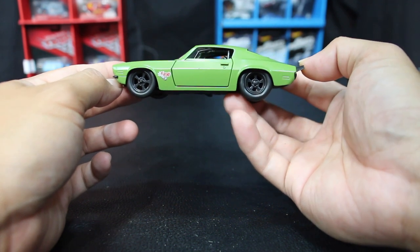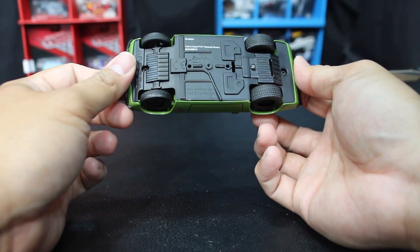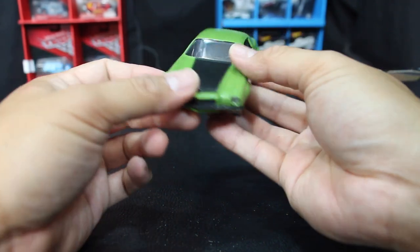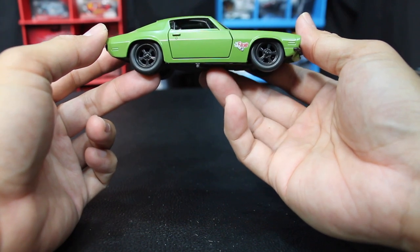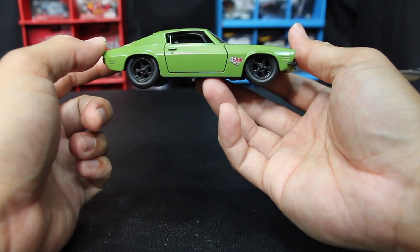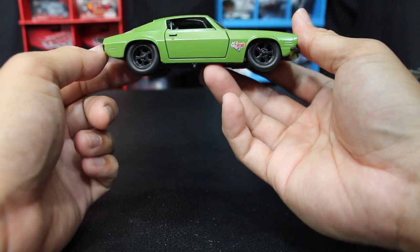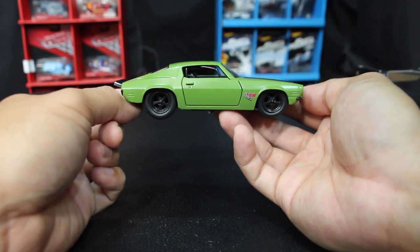I'd like to get a lot of the Japanese stuff in the 1:24s. I got a lot of those in Jonah's bedroom — he has a ledge on his bedroom ceiling and we put a lot of his Jada cars up there, the bigger scale stuff that he shouldn't be playing with. So yeah, those have been unboxed and they're just nicely displayed in Jonah's bedroom on a ledge.